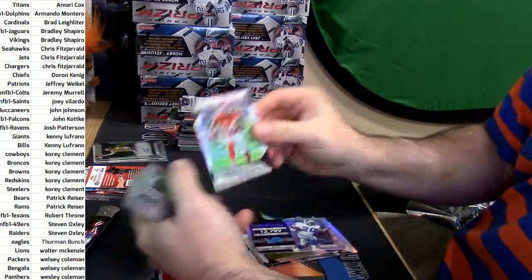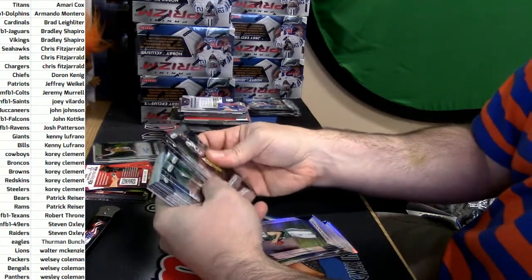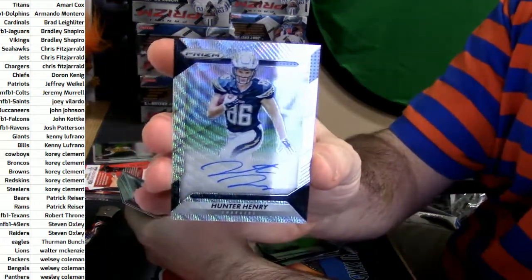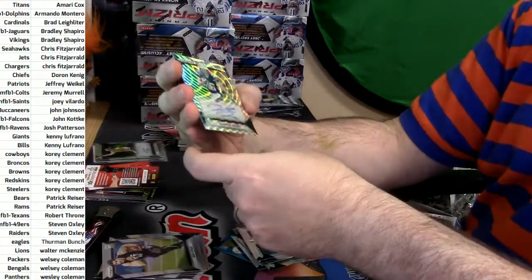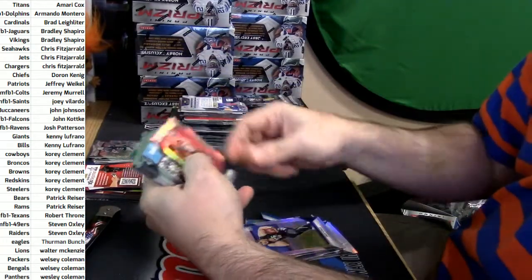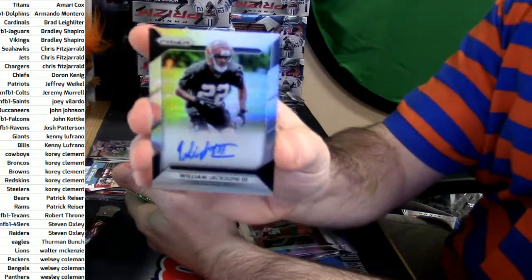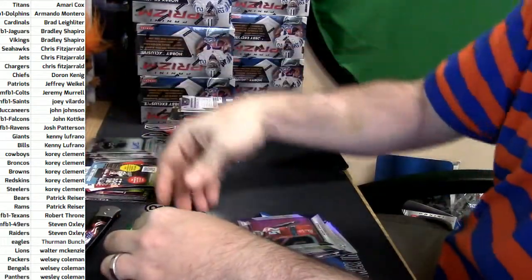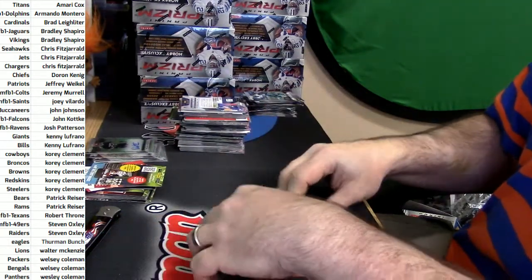DeMarcus Robinson shimmer rookie. Darren Lee, Christian Hackenberg — what are people locally in Ohio saying? 75 out of 149, Chargers. Hunter Henry shimmer auto — that's not it. Dan Vitale, Noah Spence rookies. William Jackson III — he's a cornerback for the Bengals.